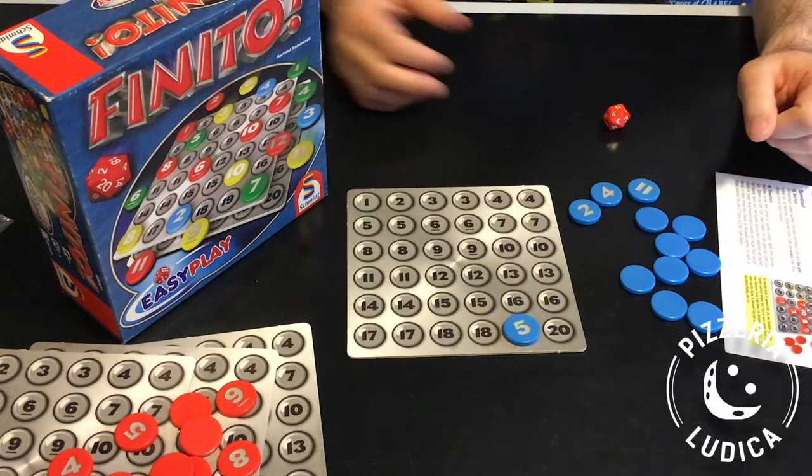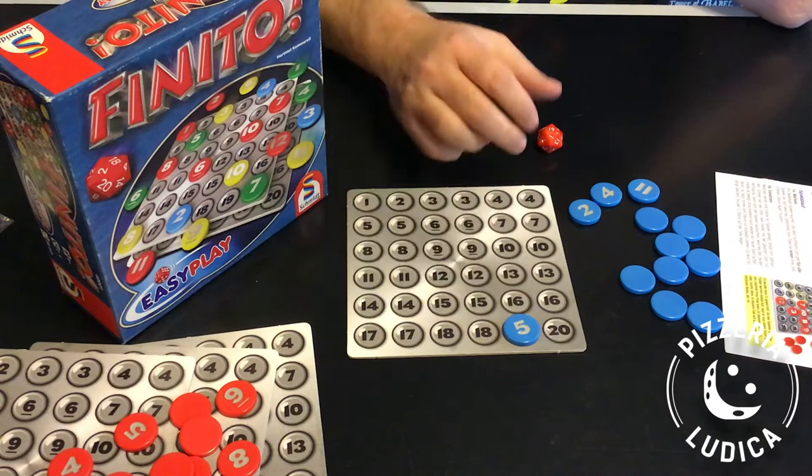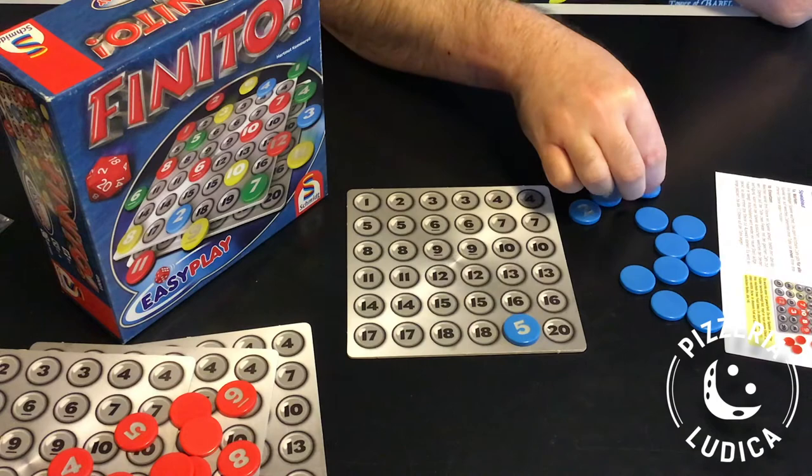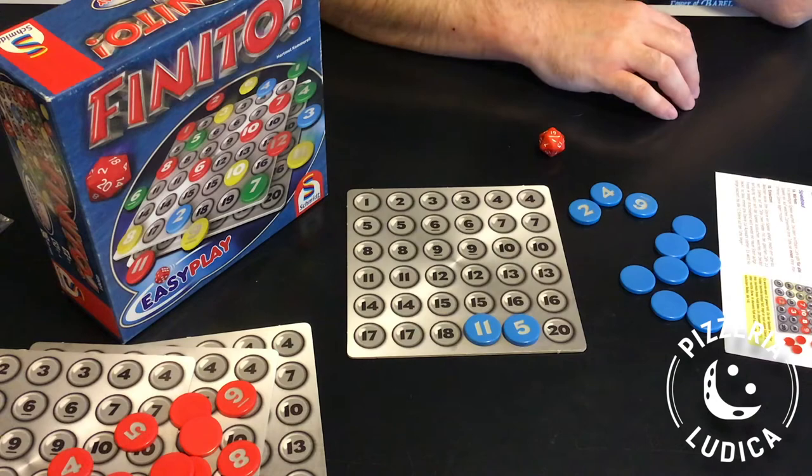Players then repeat the process: rolling the die again, calling out the number, and picking another face-up token to put in the matching space. Now if all the spaces of the matching value are already occupied, you can place it in the next available space either before or after. If you have no face-down tokens remaining to flip over, just skip that step and play with what you have.